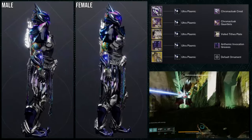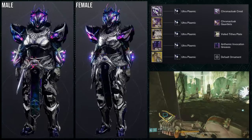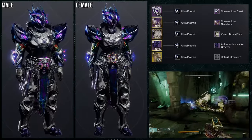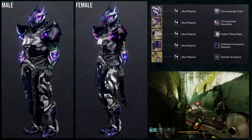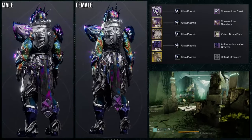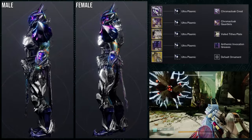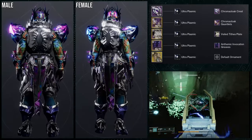For Titans, Stoicism is the exotic we're using, and I'm going to be honest — this is fucking awesome. The Stormcloak Crest for the helmet, Chroma Cloak gauntlets for the arms, the Vile Tithe Plate for the chest piece, and the Anthemic Invocation Greaves. The shader is Ultraplasmic because it has that purple I really like, and because of that purple, the helmet and arms don't look weird. I think the set looks absolutely phenomenal. Stoicism really brings this armor set together, and this will be the set I use for my Stoicism video. I'm absolutely in love with this set — super, super cool.